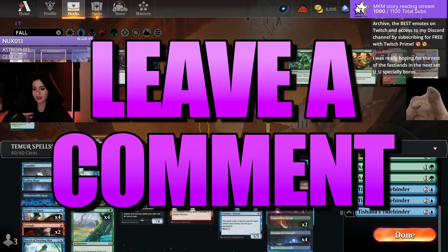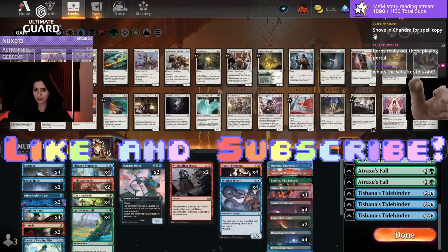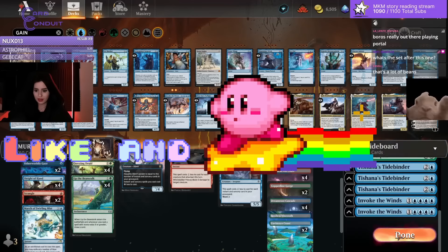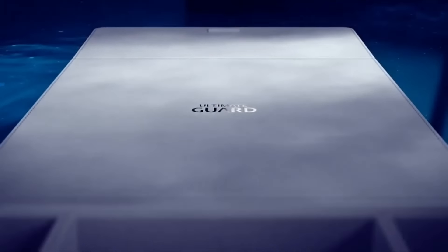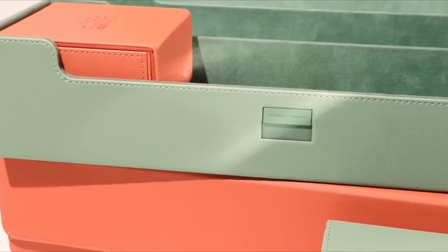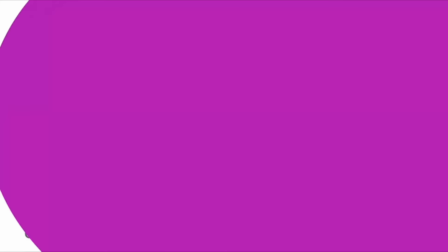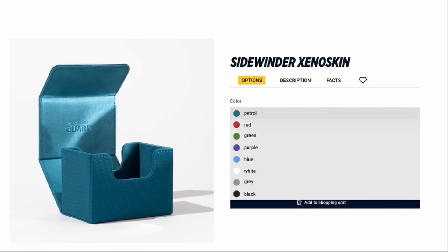Let me know in the comments what deck you would like to see me brew or play next, and don't forget to like and subscribe if you enjoy my content. Now let's start slinging some spells. This video is brought to you by Ultimate Guard. Ultimate Guard provides you with premium protection for your trading cards, ranging from sleeves, deck boxes, play mats, binders, and more. Support the channel and yourself by purchasing your Ultimate Guard products using the link in the description.